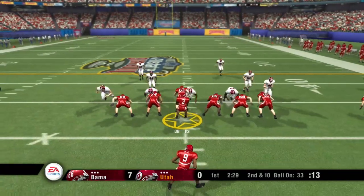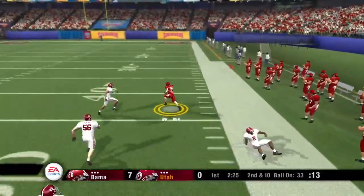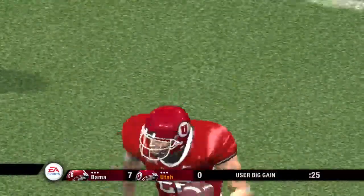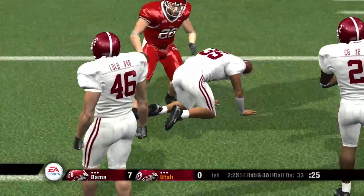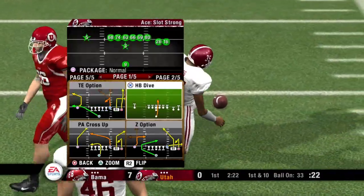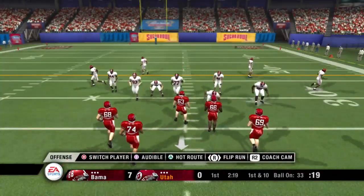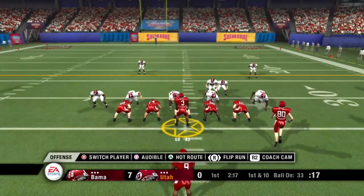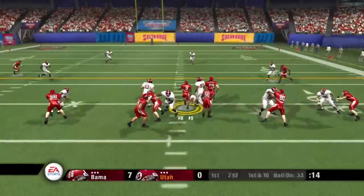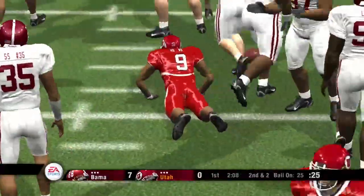Number 9, alone in the backfield. Play fake, he's looking for his man — complete. He stiff arms and is brought down at the 33. The wide out gets a chance to show what he can do, and he doesn't disappoint — great athletic ability. Now it's first and 10 after the big pass play. Number 9 is the single setback. They keep it on the ground with the tailback — number 9 gains around eight yards on the run.